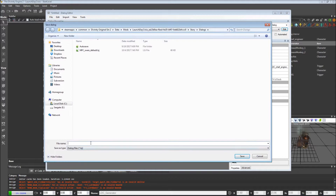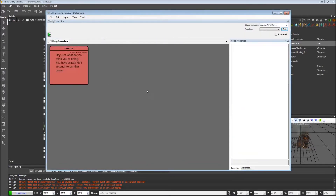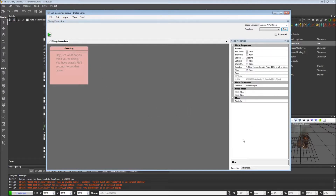We've created the end node so we should just be able to save this. For the name, my naming convention — whenever I have something that isn't necessarily tied to a particular NPC, I start it with something like EVT to stand for an event. This is going to fire when the generator is picked up, so we'll call it EVT_generator_pickup. I'm going to Ctrl-C that because I'll use it again later. We didn't get any warnings about an improper dialogue, so that's good.